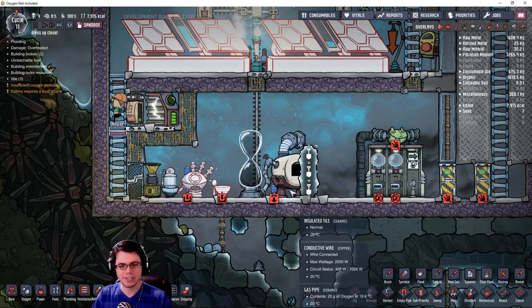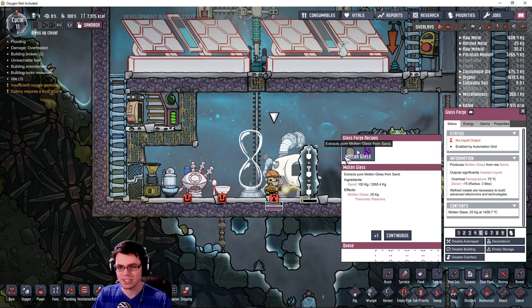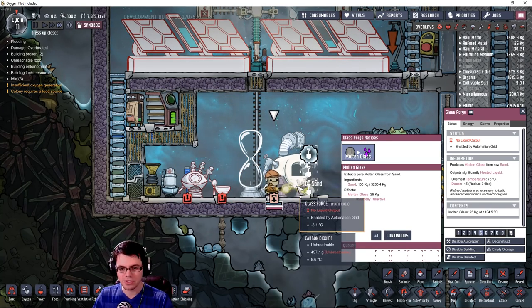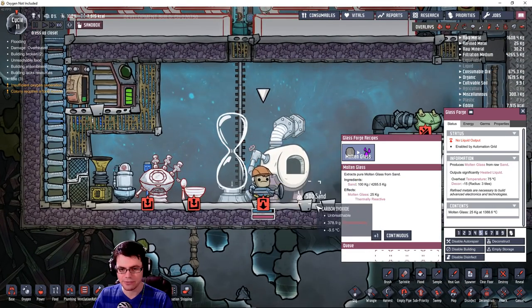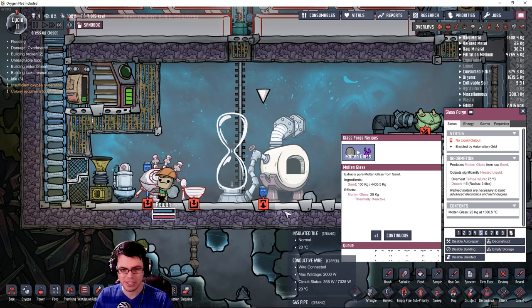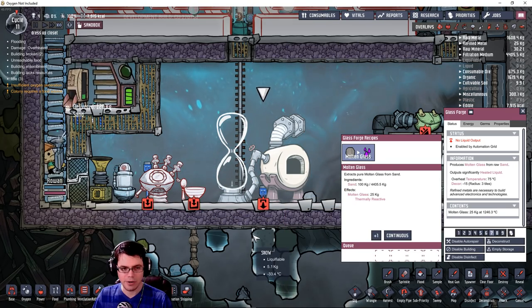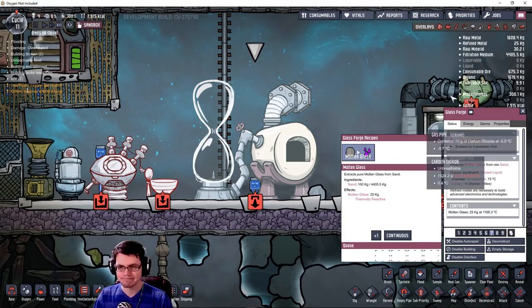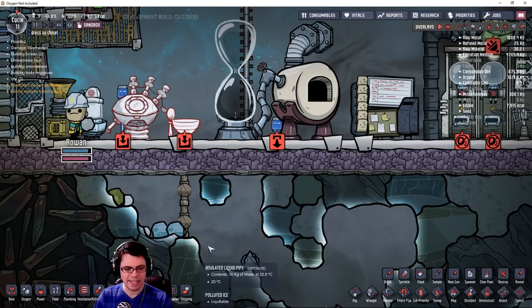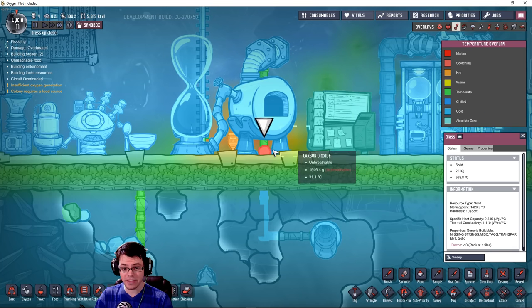I mentioned the glass forge. As you can see right here, it extracts pure molten glass from sand. Rowan is going to dig down some of the sand and throw it inside the forge. Where are you going, bro? Turn around, Rowan! They didn't make the duplicants any smarter. This one has a liquid output — that's why. Look at the temperature of that — whoa, that's going to be really useful. Molten glass gets piped out of that sucker.